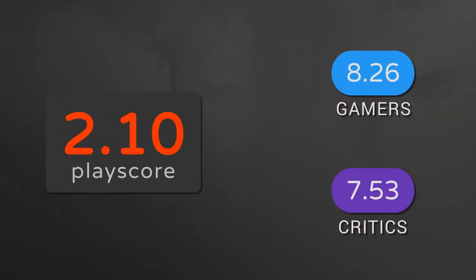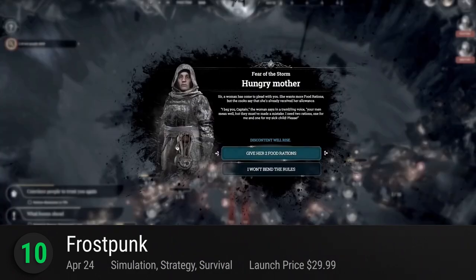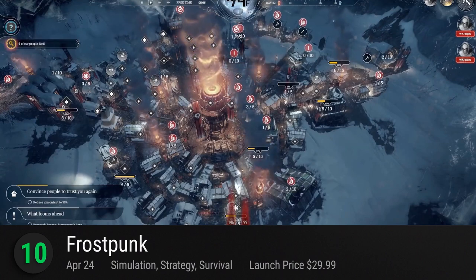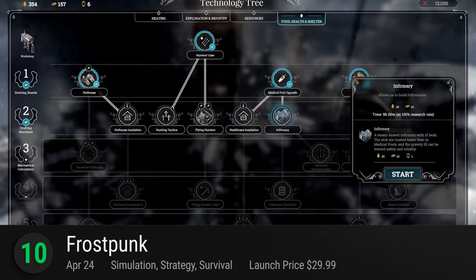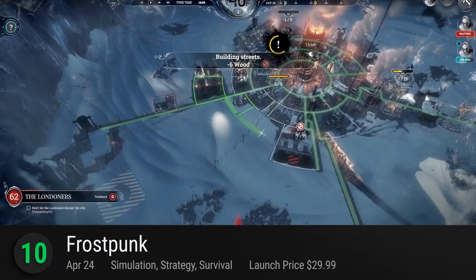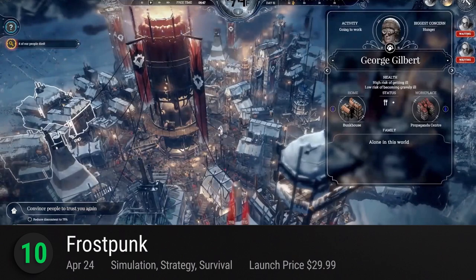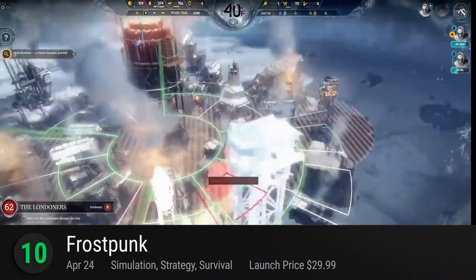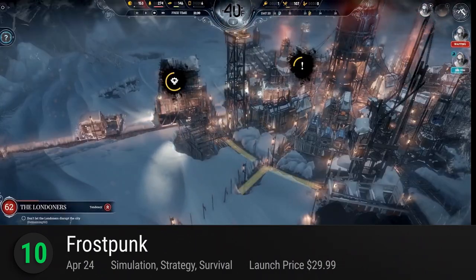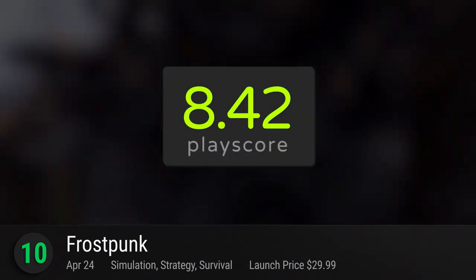PC Master Race 10: Frostpunk. Rising to fame for their stylish portrayal of the tragedies of war, 11bit Studios moves from This War of Mine's city management to a full-blown city builder. Frostpunk challenges you to weigh consequence against consequence in this survival society game. You play as a ruler of a frozen earth's last cities, managing both citizens and infrastructure. It's a grueling fight against extinction that leaves plenty of room for moral dilemmas. Develop new technologies, take care of factions, or explore the world outside your warm city. A macro-level micromanagement game, it has a playscore of 8.42.